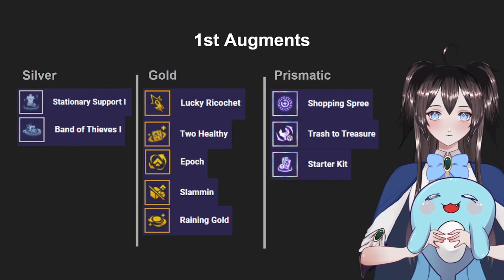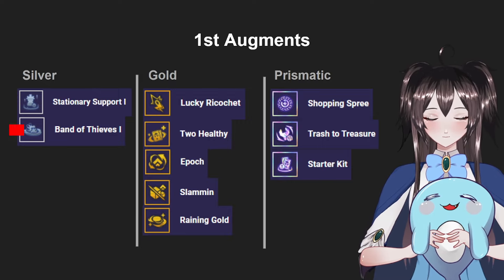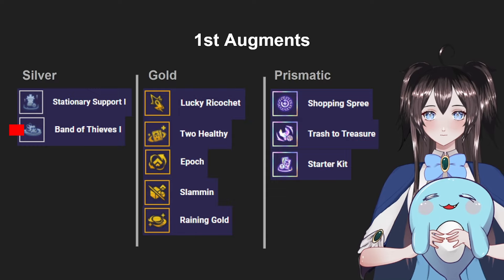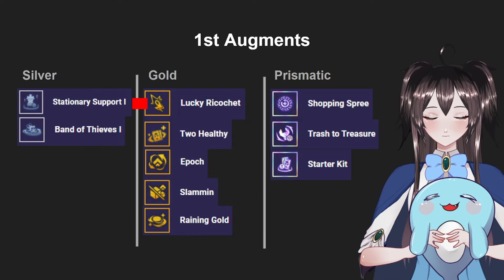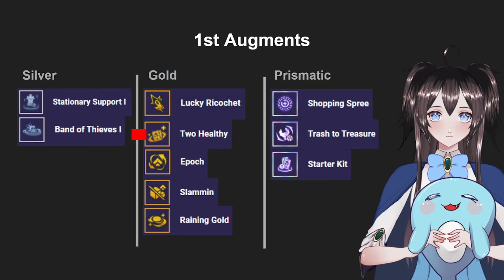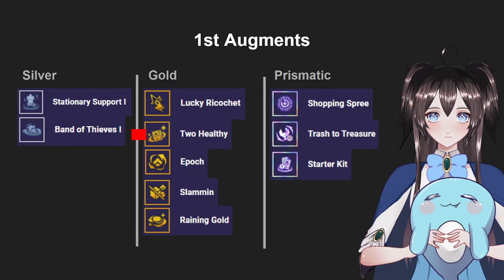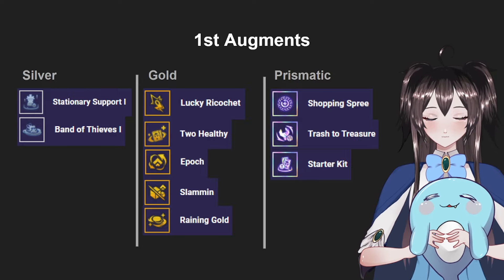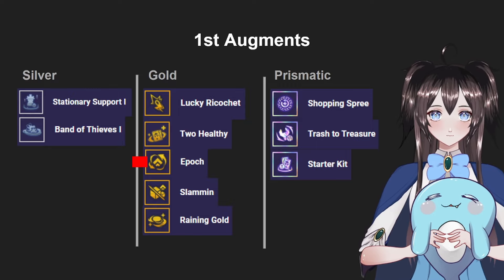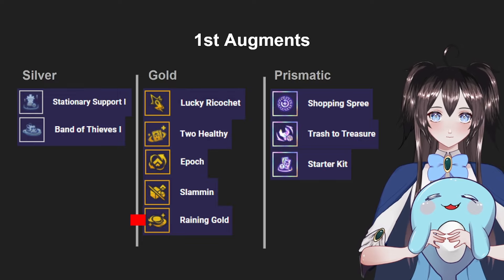For the first augment at Silver tier, you can take anything you're comfortable with — but I prefer Stationary Support because it gives extra stats for later in the game. Vanities is also good for tempoing and winstreaking. For the Gold augment, always take Lucky Ricochet — it's very powerful since it makes your Trickshots do more damage. Another good Gold option is Too Healthy, which has a high win rate since you play three 2-cost champions anyway. You could also take tempo augments like Epoch, which gives six free rerolls and extra XP, or Slammin' or Raining Gold to reach level 8 faster.